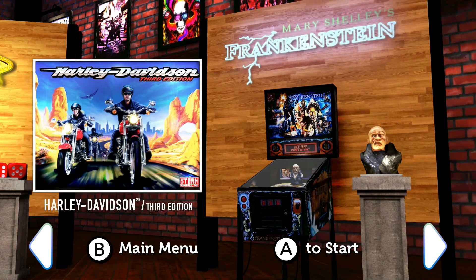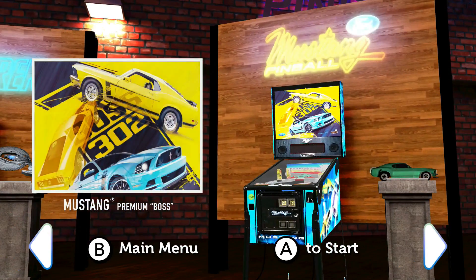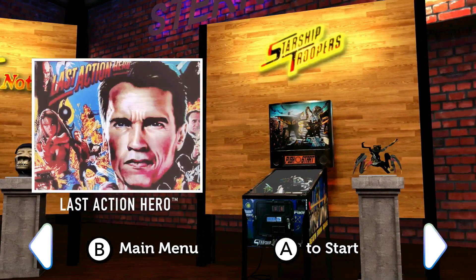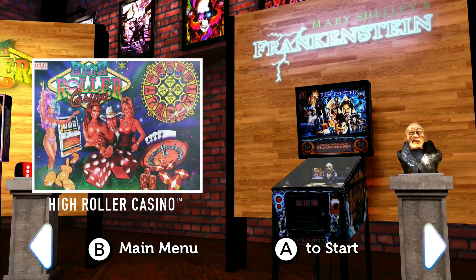In this package you get the following games: Star Trek Vengeance Premium, Harley Davidson 3rd Edition, Mustang Premium Boss, ACDC Premium, Ghostbusters, Last Action Hero, Starship Troopers, High Roller Casino, Phantom of the Opera, Ridley's Believe It or Not, and Mary Shelley's Frankenstein.